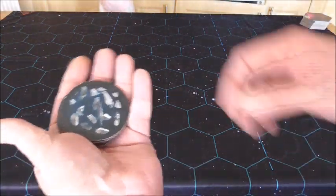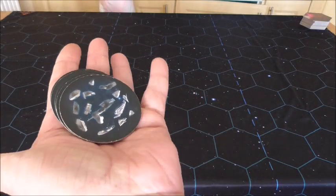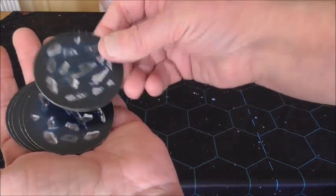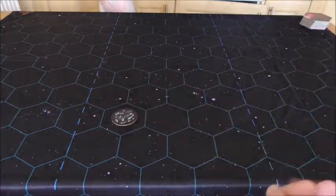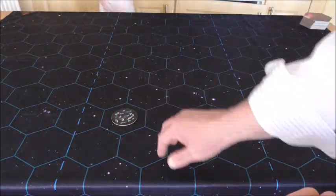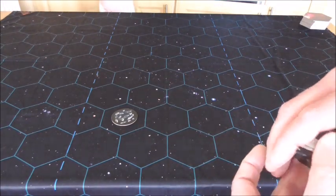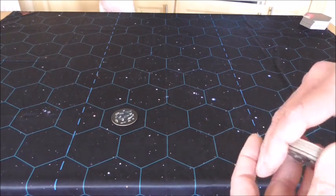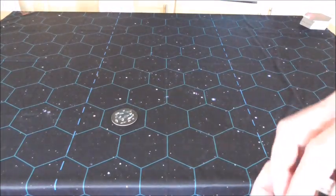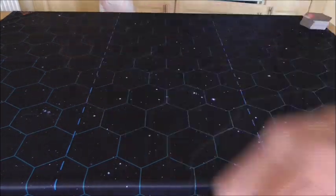There are also round debris tokens - when a capital ship, battleship, carrier, or admiral's flagship is destroyed, you place a debris token in the hex where it was destroyed. It's a hazard: you can't enter it and it blocks line of sight. There are about half a dozen of these for destroyed capital ships.